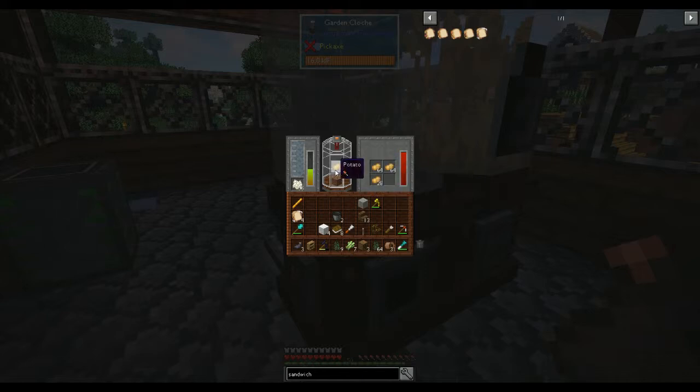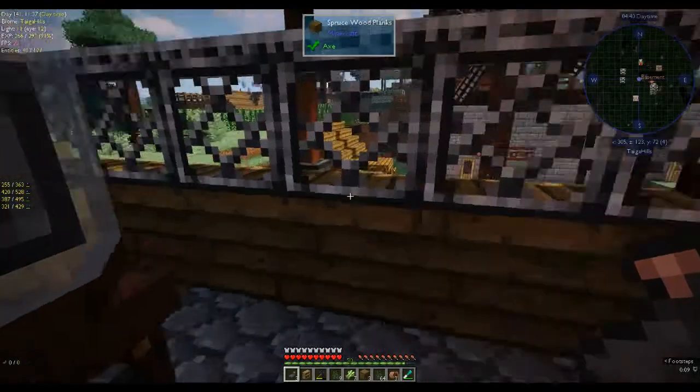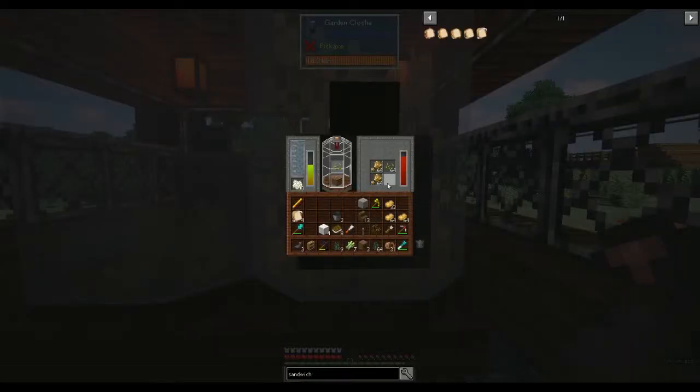At the moment I'm growing potatoes in one cloche and wheat in the other for the animals. You put some bone meal here, the water gets sucked up, this shows the fertilizer amount and growth modifier, and this is where it stores the items it grows. I've only put in one potato — you don't even have to keep constantly adding seeds. I've just put in the one potato and it just grows all the time. I haven't quite worked out how to take things out automatically yet.